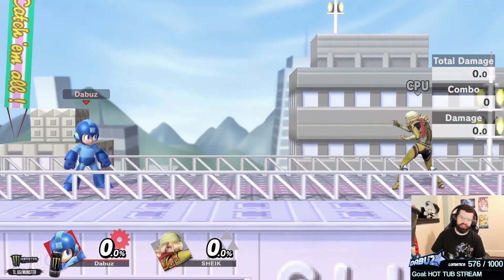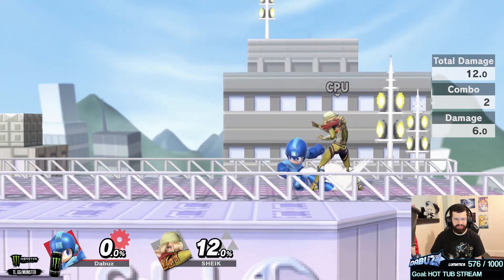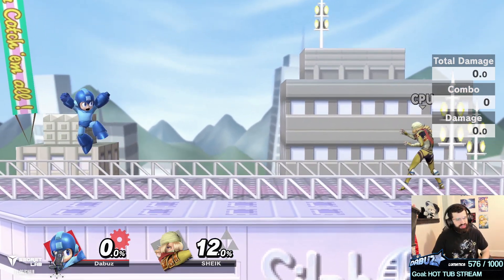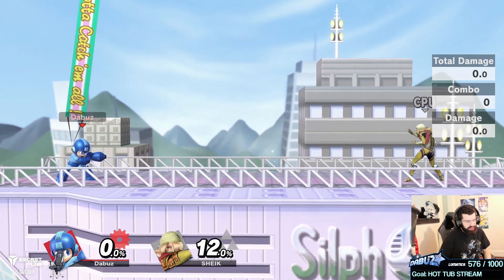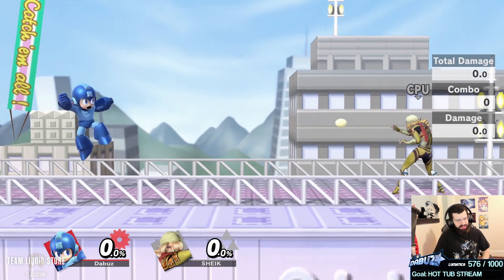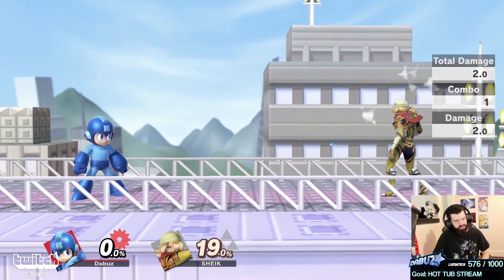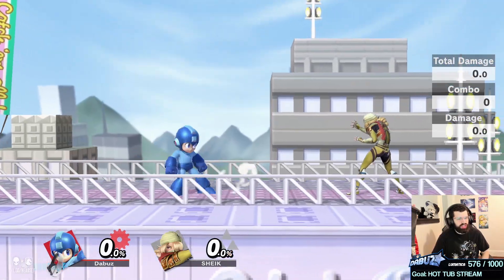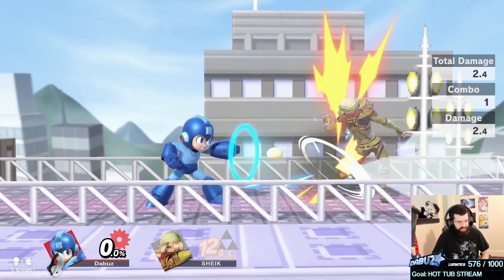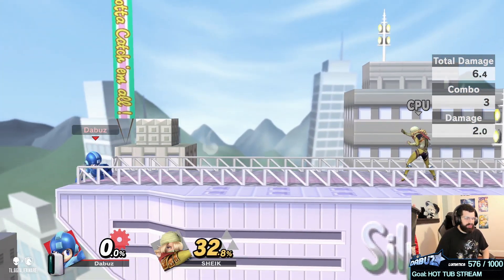Mega Man players: first, watch the Diddy Kong and ROB videos because the item advice applies. Now, lemon movement — I notice a lot of Mega Man players don't care for lemons anymore. I just see forward smash, side-b, and not much else. Go in the lab and practice lemon movement because it's probably stiff. You want to consistently get the hitbox when you jump with lemons for that knockback, because if you get that consistently it makes your approach very safe.